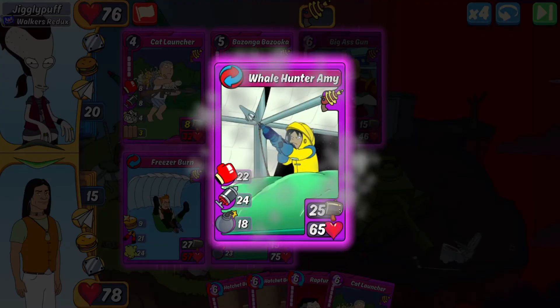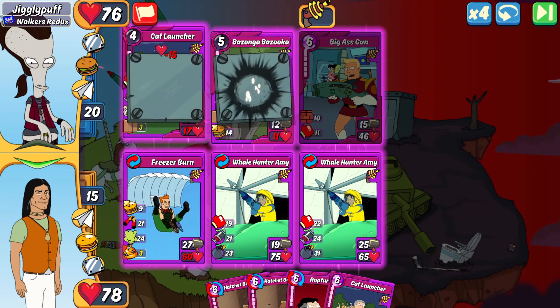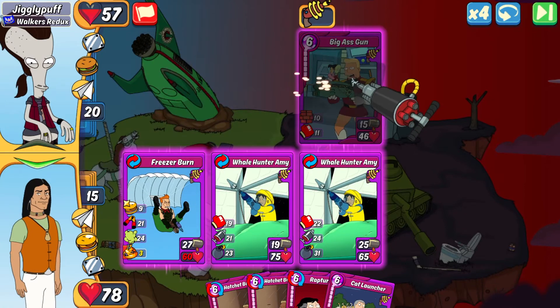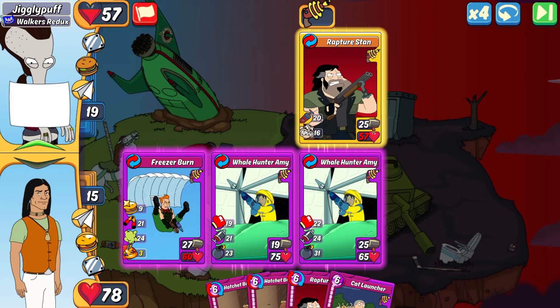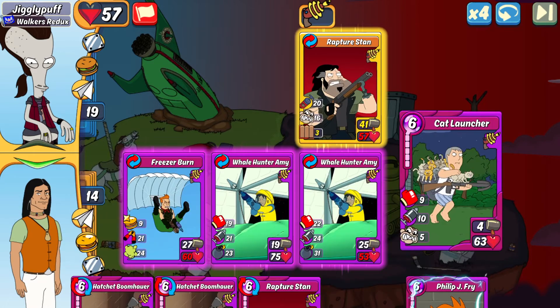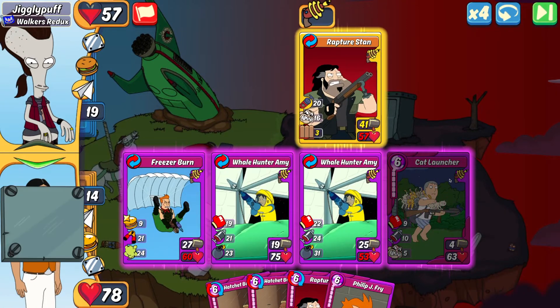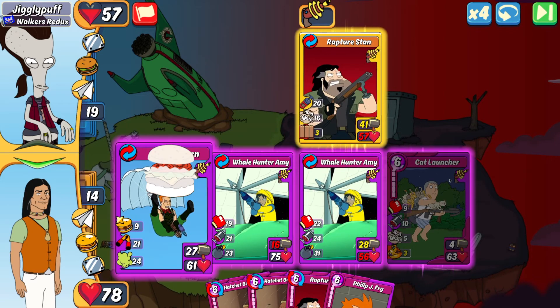We're going to make another Whale Hunter Amy — between all the bombs and punches I'll be doing a lot of damage, and the jabs will be busting through their shields. That punch hurt though because the Big Ass Gun didn't take the bomb damage from the Whale Hunter in slot two. Jigglypuff ended up comboing the Rapture Stand and I'm taking some damage now. We're going to play Cat Launcher for the health to expand my health wall. Luckily Freezer Burn will be crippling the Rapture Stand for 21, and I'll get some damage on it from my Whale Hunter.